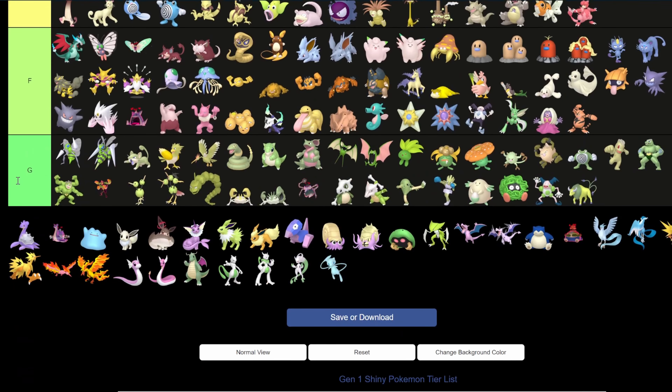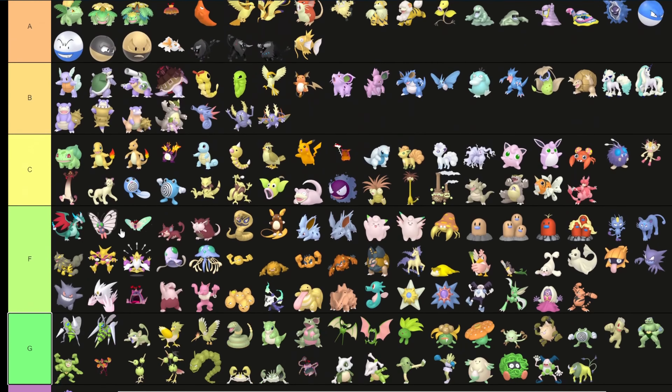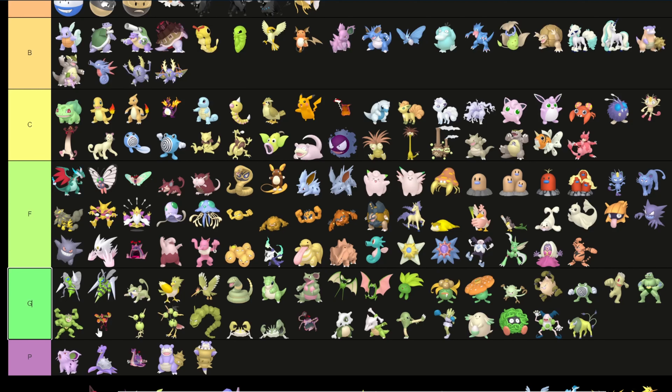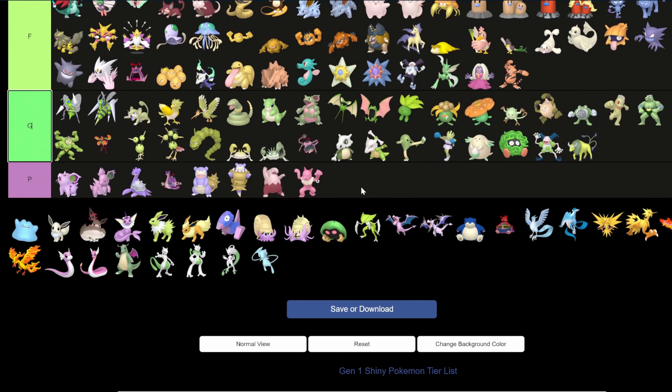Lapras — purple Lapras. You know what, I just realized I should also make a tier for purple, because a bunch of Pokemon have a purple color. I'm gonna put a purple tier here. I'm gonna move Slowbro down into purple, put Nidoran into purple, and add Hypno as well. So purple and pink tier — let's go with that.